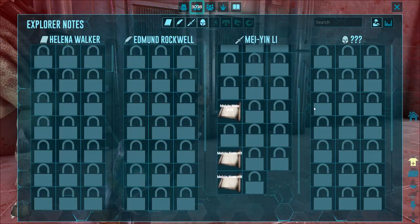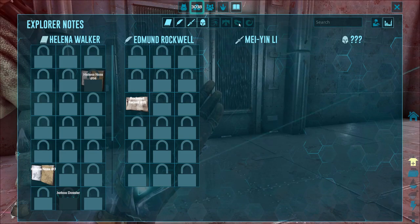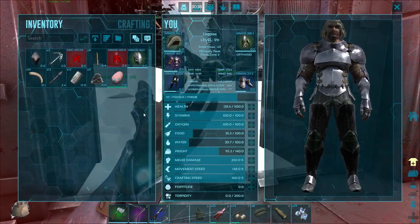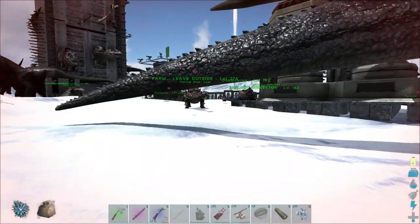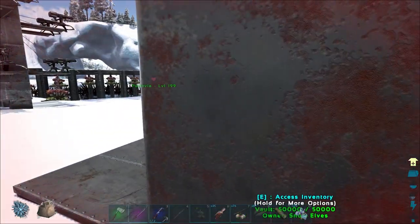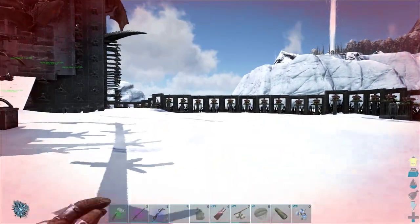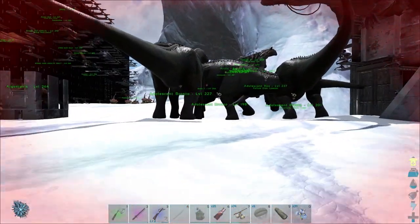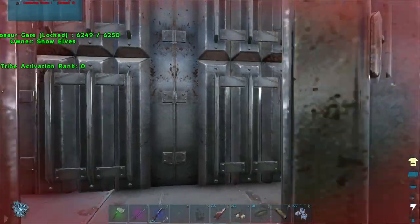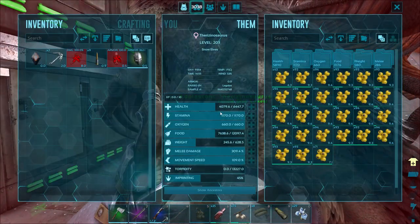Everything else in the interface looks the same. There are a bunch of new explorer notes and some new musical tracks. I was reading through the patch notes while I downloaded this massive update. There's the Kentrosaurus - a new spiky stego - bees, a new water dino, a whole bunch of new tech stuff, and the volcano has been changed. First, before we go find bees, I want to see what the volcano looks like. I believe the tech cave is going to be there as well.